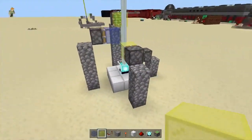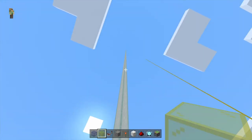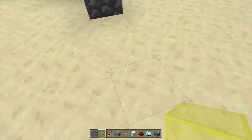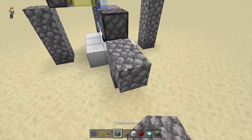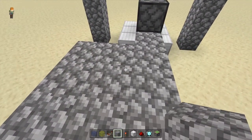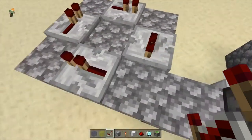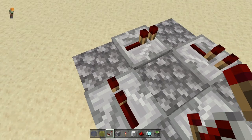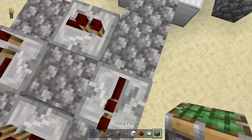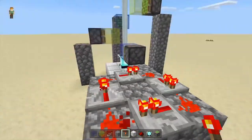So now you have this structure. Now you just want the pistons to move, so the thing in the middle can shift between different colors. What you want to do is place redstone repeaters in a square — three by three. Place a redstone repeater here, here, here, and here. Make sure that the arrows are pointing in a circle, so the redstone signal doesn't collide with itself. Then place redstone in the corners, and place a redstone torch here so the signal goes around.